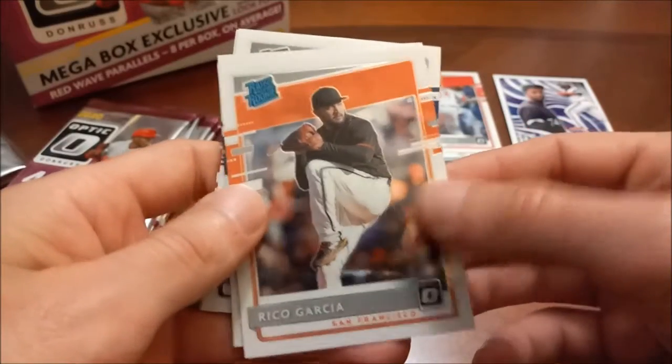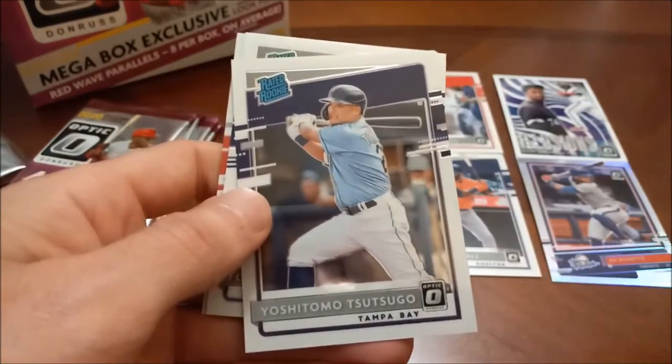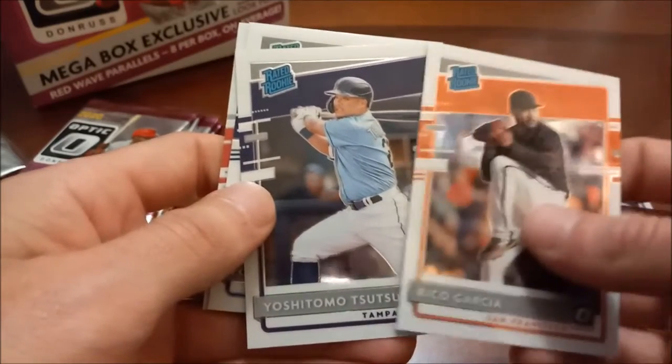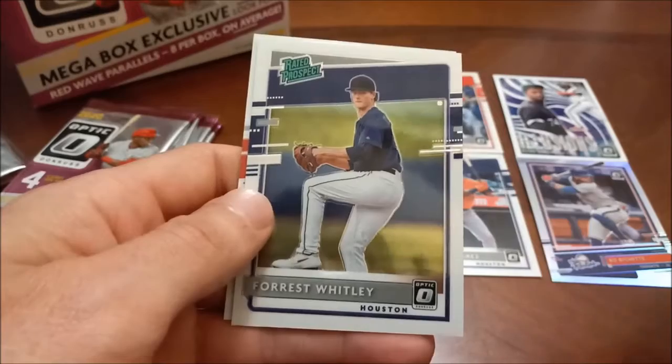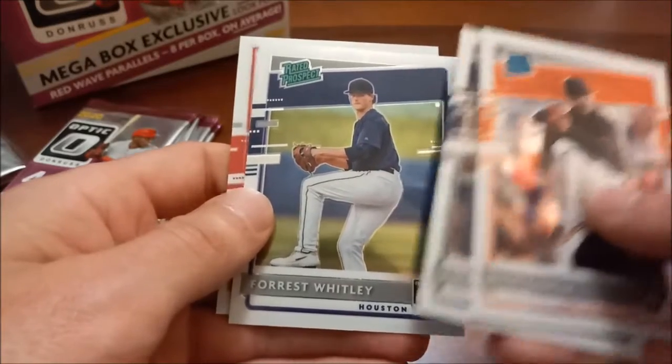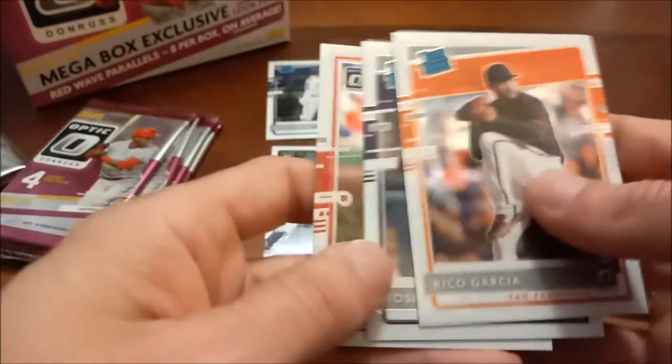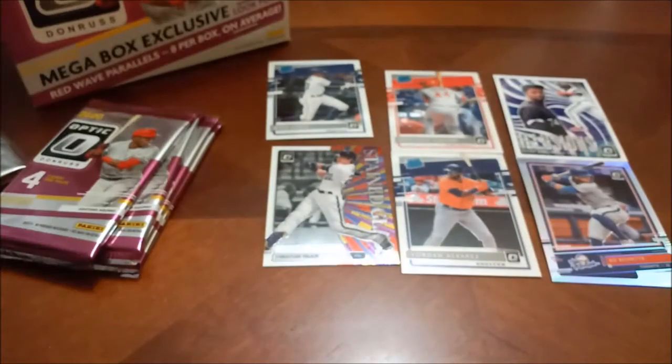Next up we have Rico Garcia rated rookie, Yoshitomo Tsutsugo rated rookie, Forrest Whitley rated prospect as an insert, and then Tommy Edman. That was definitely our worst pack so far, arguably.